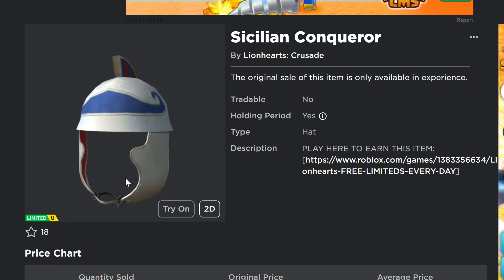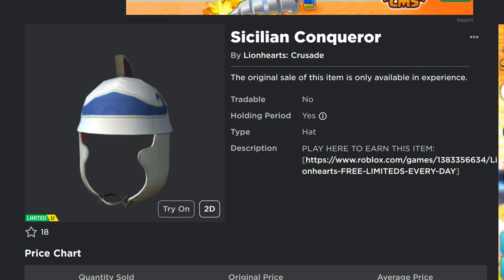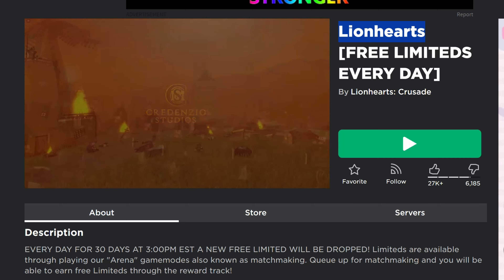This is the game that's been having a new UGC item pretty much every day, and it's going to keep doing that every day. The game is Lionhearts — I've got the link in the description of the video down below.